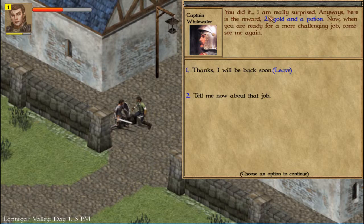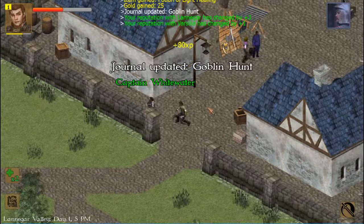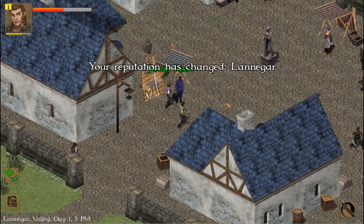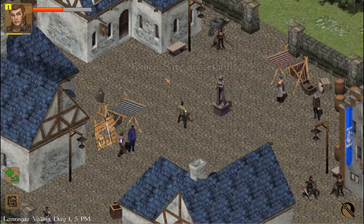Almost 25 cocoa and potions. Now when you're ready for my challenge, I'll be back soon. Let's see what we got. This looks like a good time to save your game. Exile Kingdoms can be pretty deadly, so often use the F key to quicksave — I use escape and the save option. Just quicksave here.